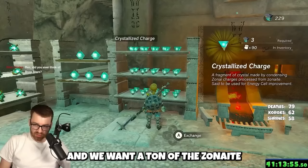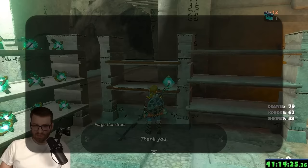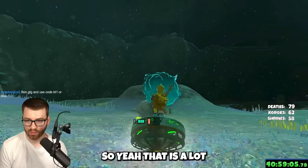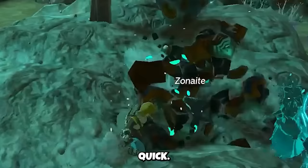We want a ton of Zonite because we use it to buy crystallized charges at the refineries for more energy wells. You need 2,000 crystallized charges to max your battery out, so yeah, that's a lot. Keep flying around and fighting — there are endless enemy bases and you'll rack up tons of Zonite quickly.